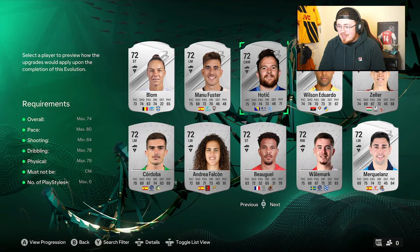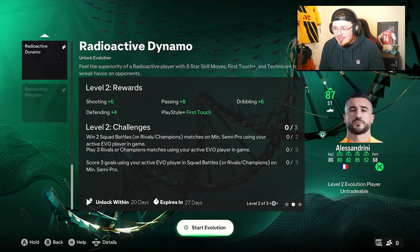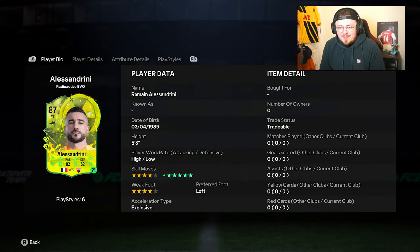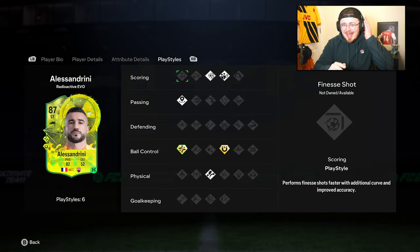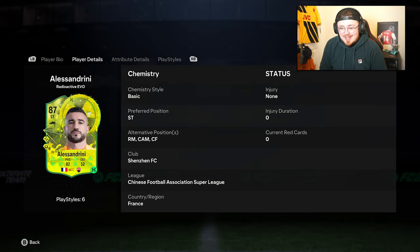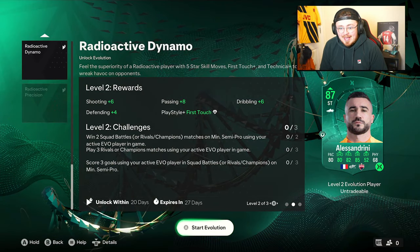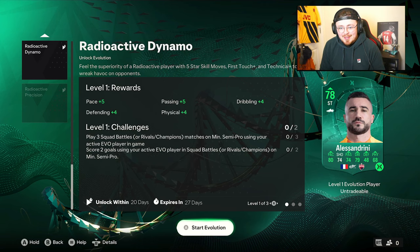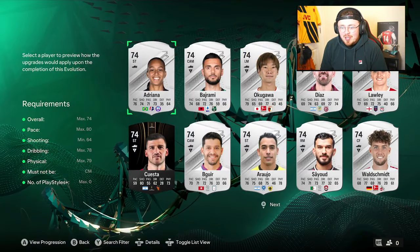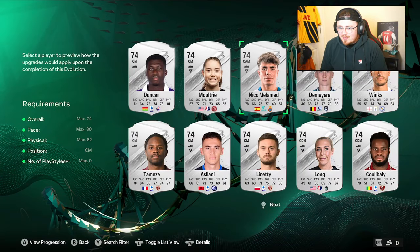Alessandrini at 287 — five-star, four-star — looks pretty crazy, mad agility. I've actually got a version of this guy with like every scoring play style, but this one is Technical and First Touch, which makes him a big fan favorite for sure. Games-wise it doesn't look too bad at all — the games total looks pretty quick to get done. Let's have a quick look at club for the Radioactive Precision.